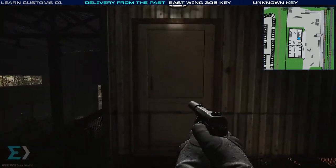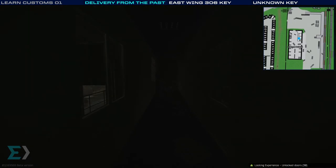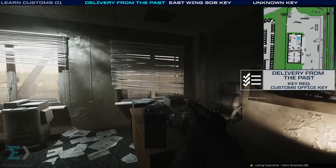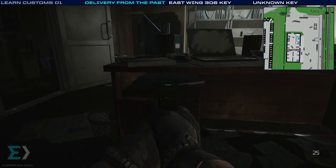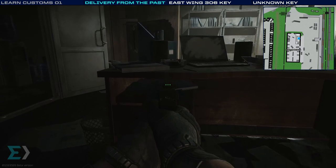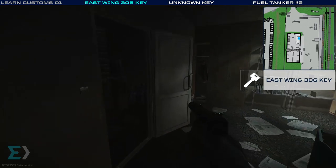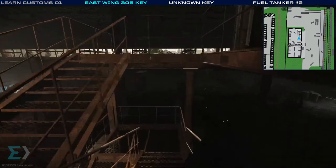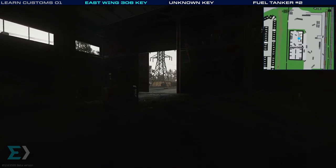We're going to go all the way up to the top — this does require a key. Through here, the second door, we're going to have to kick it down. There are two things we're looking for in this office: the first is a document you need for Delivery from the Past, located above the drawers and below the desk. The other is a chance for the East Wing 306 key on the desk in front of the laptop. Then we head downstairs and take a right to get out of here.